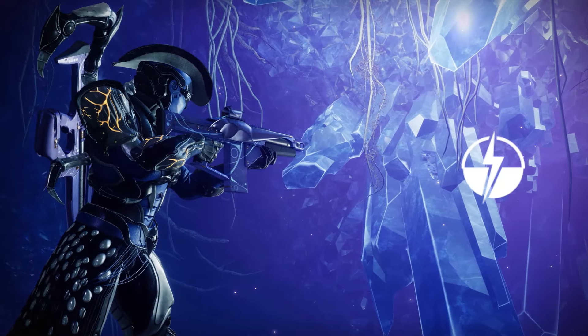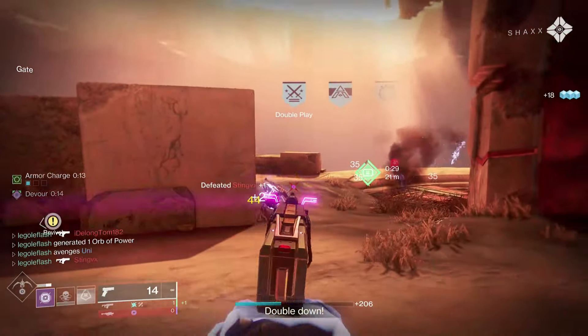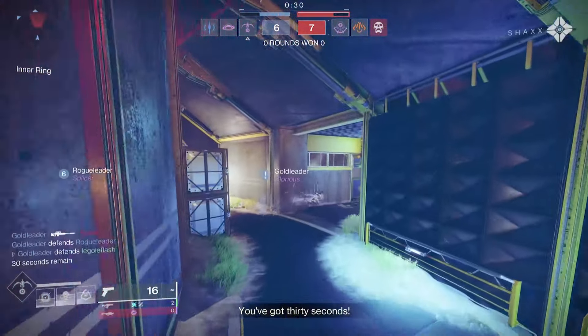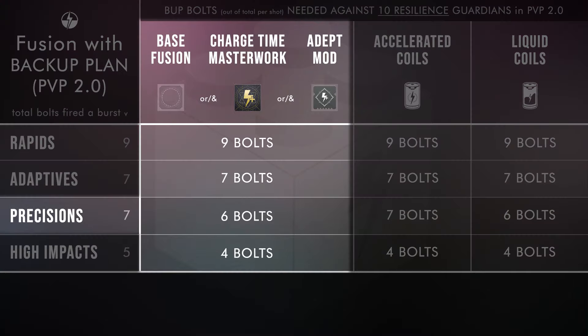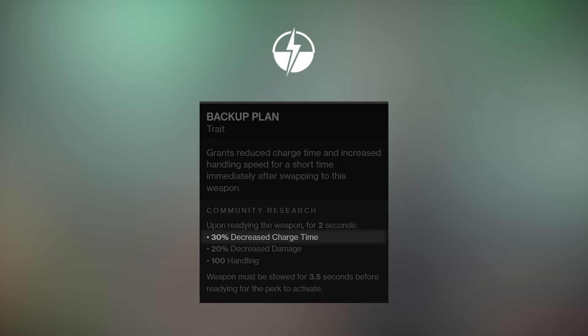Let me talk Backup Plan before I get to High Impact Reserves, because this is super interesting. Backup Plan has been frowned upon for every archetype except for high impacts due to it staying a 4-bolt 1-burst. It'll still be a 4-bolt 1-burst on high impacts, but you're giving up a bit more since you can 3-bolt everything now. So it's like the value stayed the same but the damage market has changed. With that market changing, Backup Plan is now an option on precision frames. Backup Plan on a precision used to need all 7 bolts to get off a 1-burst — that was not appealing — but now it's down to 6 out of 7 bolts. That's not bad for a 30% charge time increase on demand.